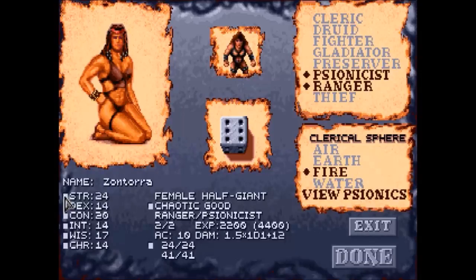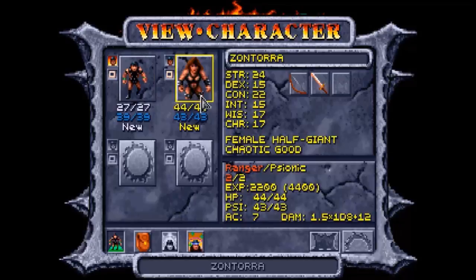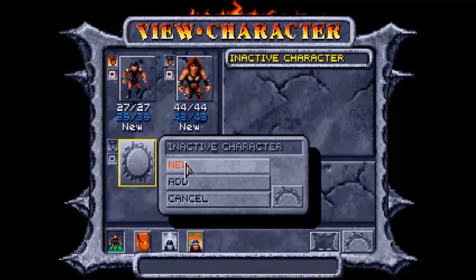She can get her strength stat up to 24, which is tremendously high in second edition D&D — that's equivalent to being as strong as a storm giant. Although her dex is only going to get up to 15. Con can get up to 22, which is actually pretty high. Intelligence will only go up to 15 though, wisdom is stuck at 17, and charisma also goes to 17. We are going to max out her hit points at 44. Her equipment is the same as Kamar's. You can see her ranger class is red for being a fire sphere. Now let's make a mull.